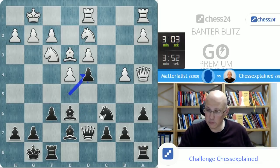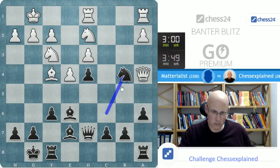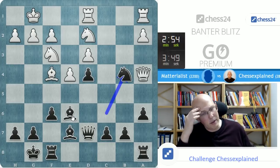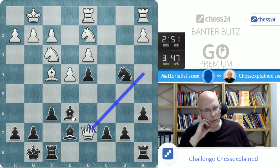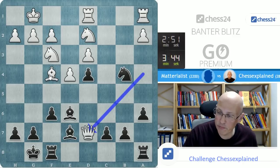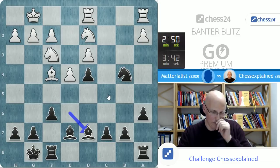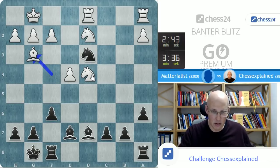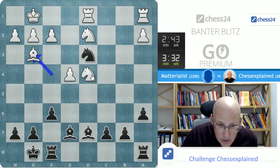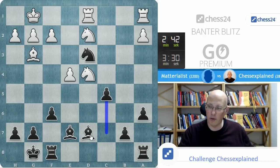I should have actually played b5 — after b5, I'm simply winning, the queen has no move. That was silly. I calculated this and thought, okay, this is just fine — it is fine. But it is of course not the best possible way to play; the other line would have probably just won. Give me c4 — I don't mind. At least if the knight is off, I'm not going to fall into some bloody fog.